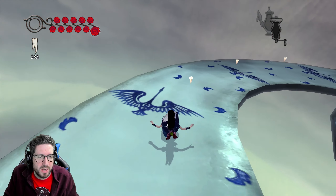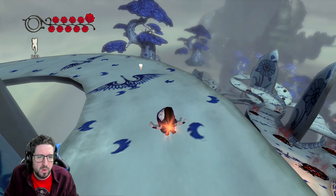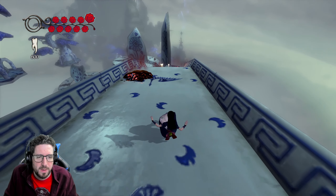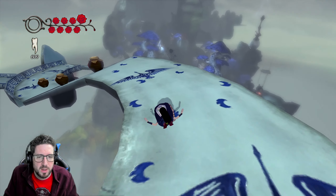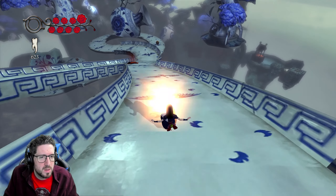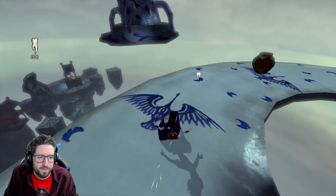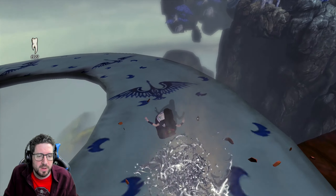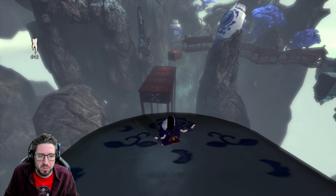It's got a lovely swan — heron, heron probably — aesthetic to it. Smash these pots for teeth as we go. There's a load of pots up there that we've missed. I think it's the physics — PhysX specifically — that makes everything stammer. I've heard some people muttering and rumbling about that whilst I was trying to play.